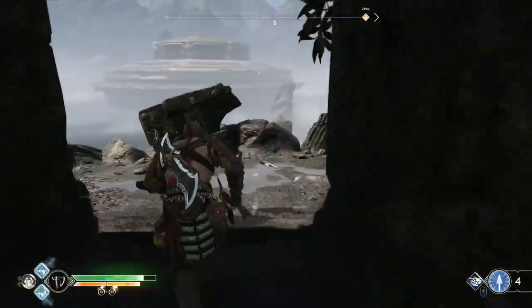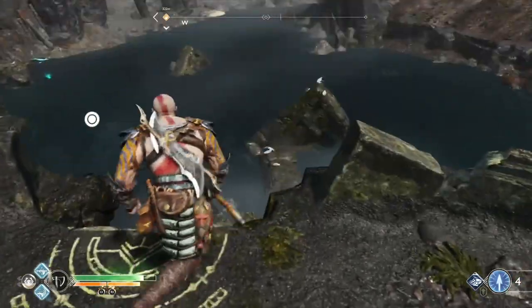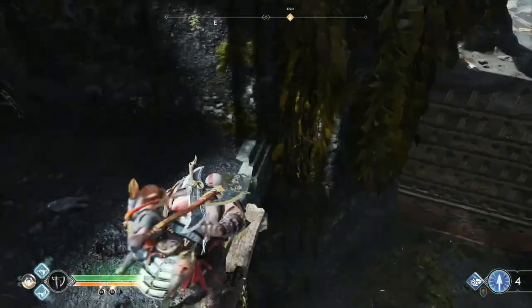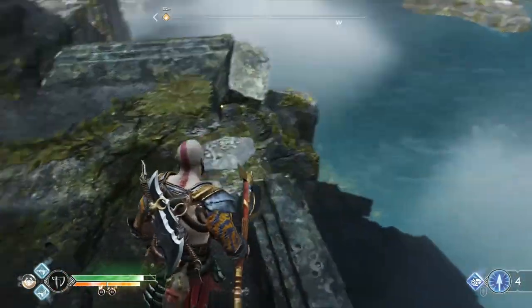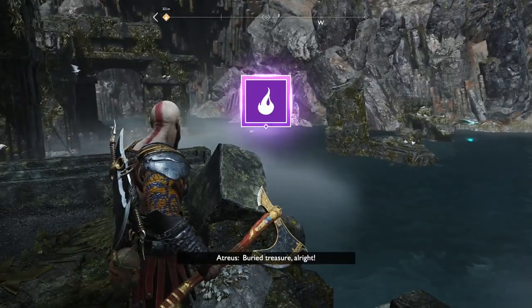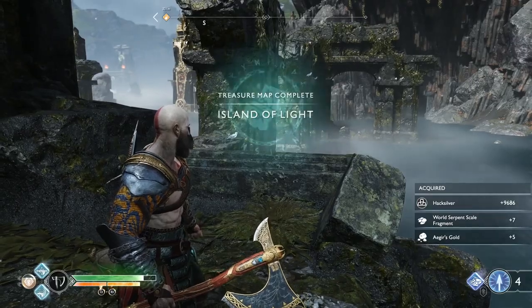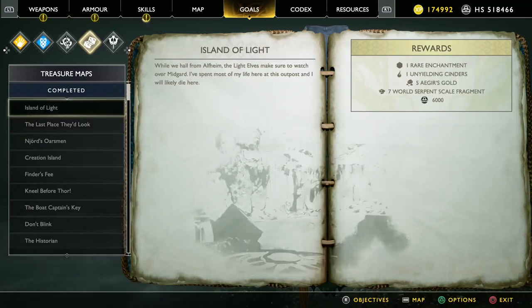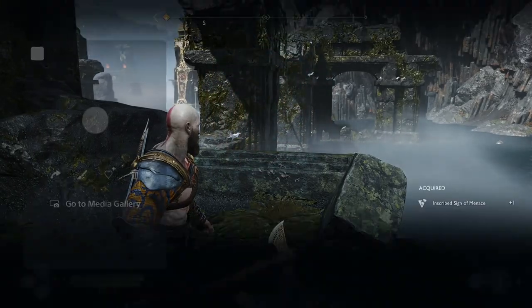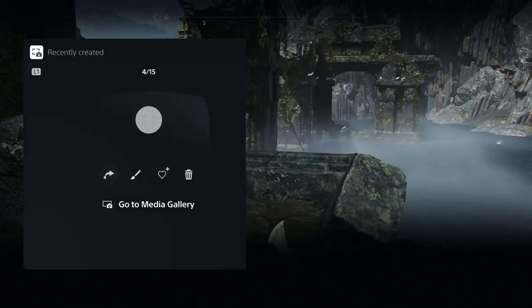We're about done here — go ahead back down. Drop back down, get the last dig spot now and the Norna chest on the way out. Down this chain is the last dig spot — that should be 12 out of 12. You'll get Unyielding Cinders, Hacksilver, World Serpent Scale Fragment, and Aegis Gold. Island of Light treasure map complete. That's all 12 treasure maps — you should get the 'Treasure Hunter' trophy: use treasure maps to find all of the dig spots.